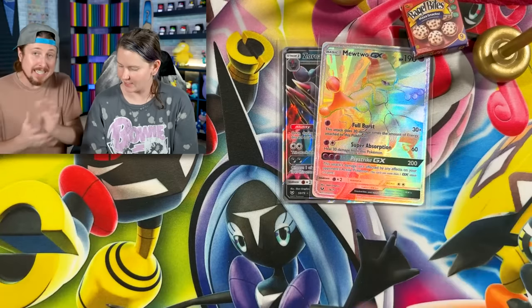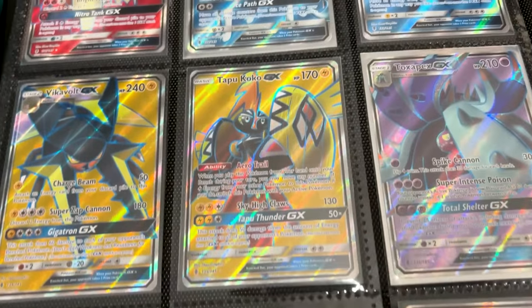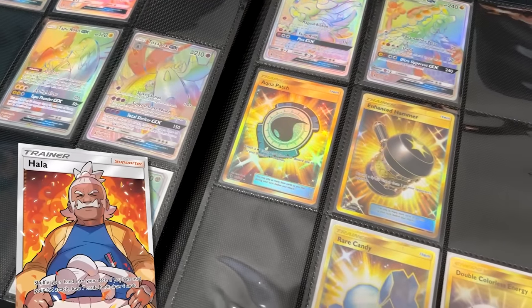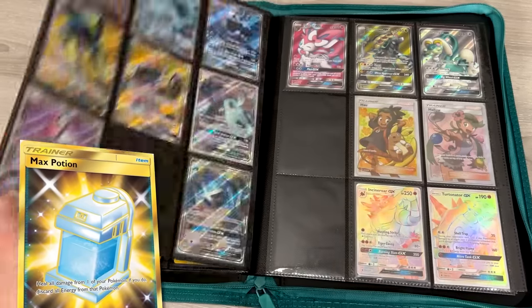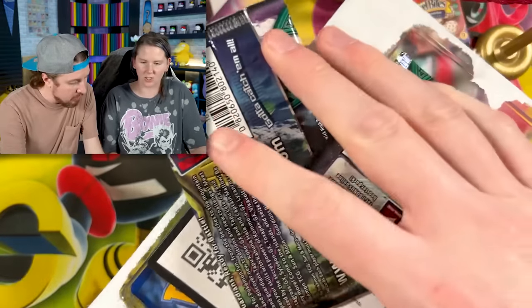We didn't get anything for our Pokemon card library. However, two great hits. We're going to open up Guardians Rising next, and if you take a look through the binder, we are missing some full arts of Lycanroc, Hala, Rainbow Rares of Pokemon such as Wishiwashi, Vikavolt, Lycanroc, and then some secret rares of Fuel Blower and Max Potion until we get a 100% complete set. I have the Vikavolt three-pack and you have the Turtonator.